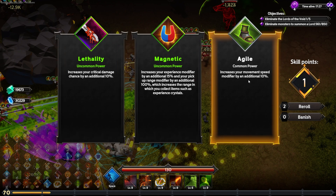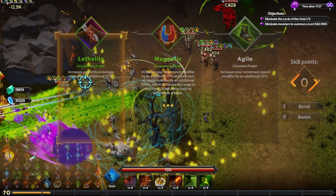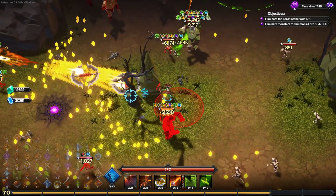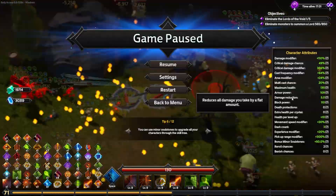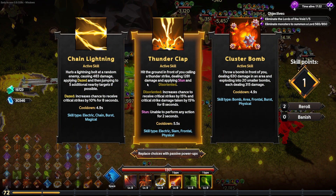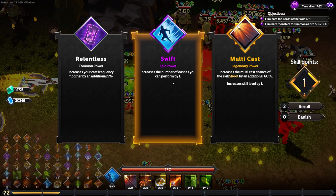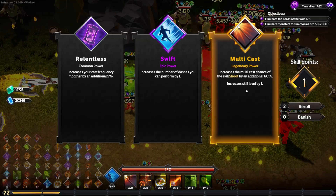Another agility is tempting, but I'll give my crit damage chance up by an extra 10% — good considering crit applies bleed. Now we have a 49% chance of applying crit — literally half my attacks will be crits. Another unbreakable — reduce all damage taken by two. So we're up to five damage reduction, which means the explodey guys basically won't hurt me.